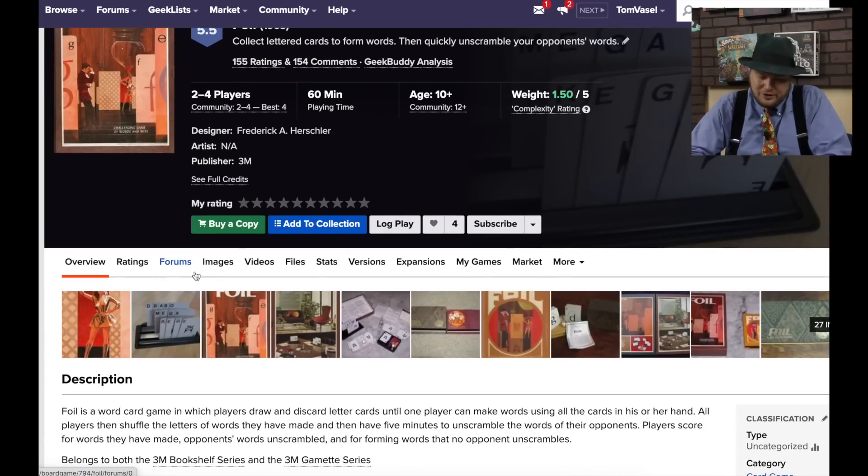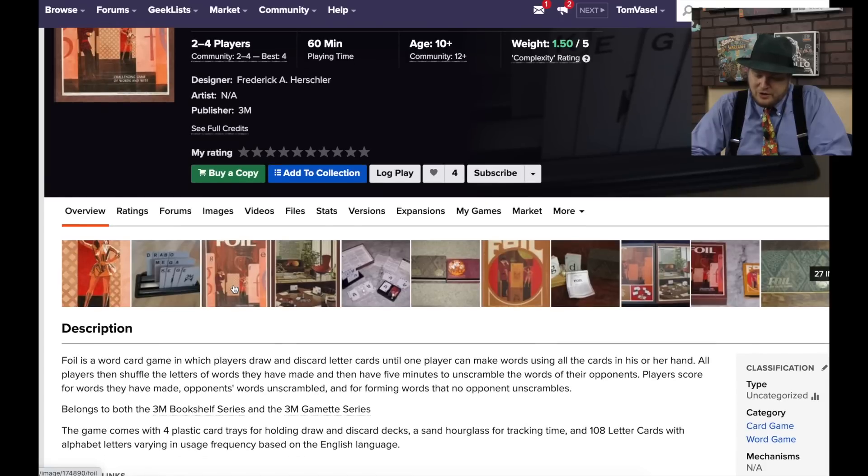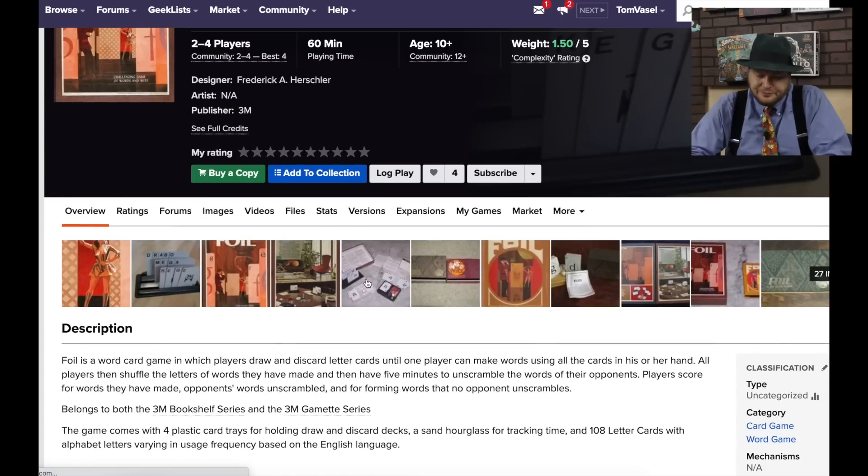In Foil you're drawing and discarding words and cards until you can make a word with the cards in your hand. It looks very classy. This doesn't look like my style of game at all, but those aren't bad components — they're little plastic trays.